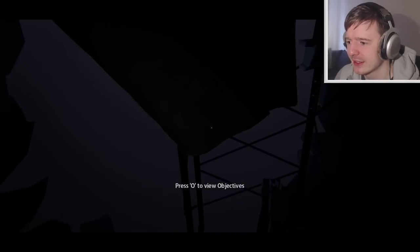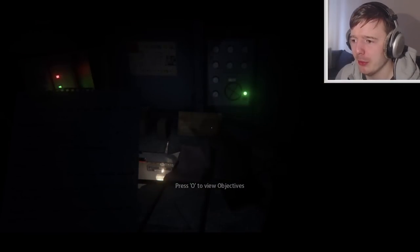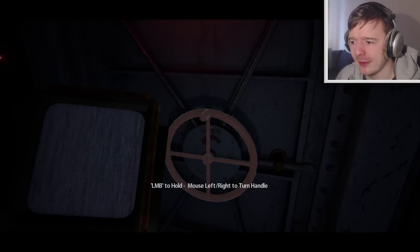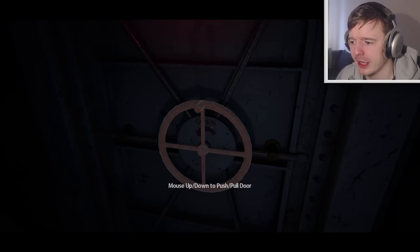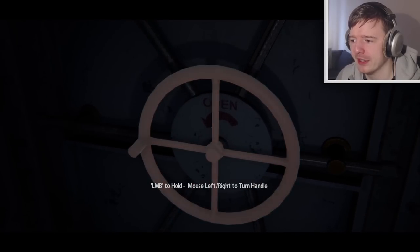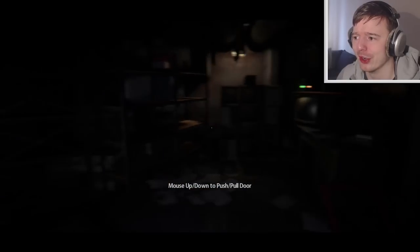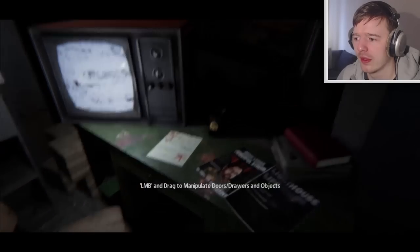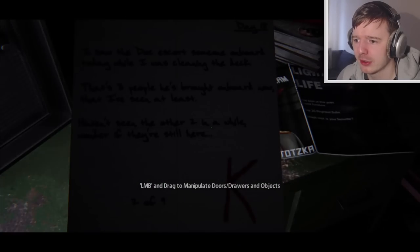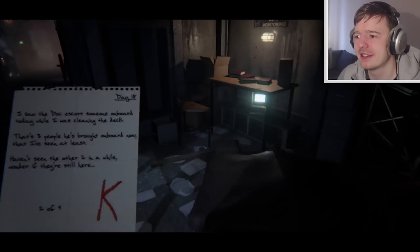Dark scary place. Press O to view objectives. How am I supposed to view this if I can't even see it? Left mouse button to hold, mouse left/right to turn handle, then move mouse up and down. Open that way — whoa, that is so awkward. I have never seen a game where you have to open a door in such a manner. Just give me some proper light.